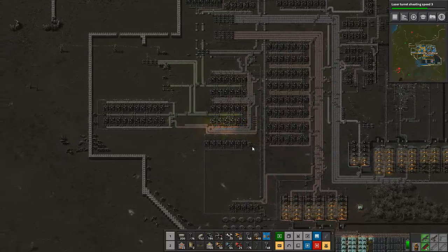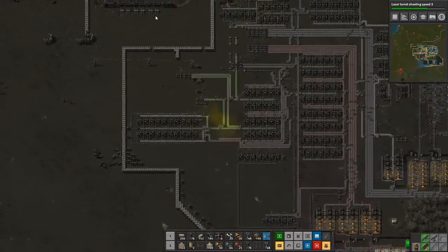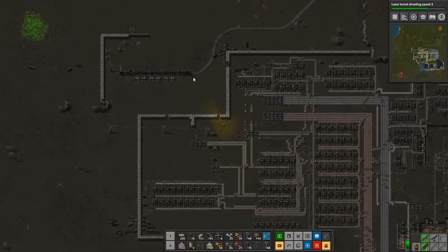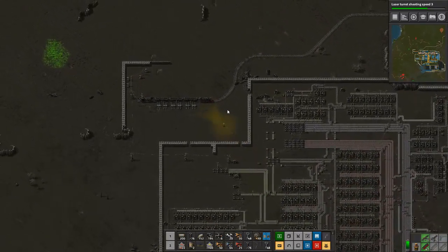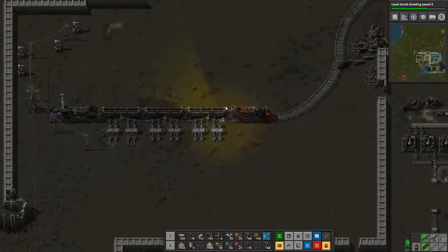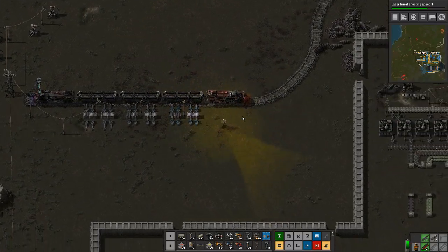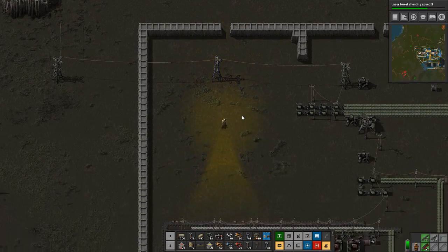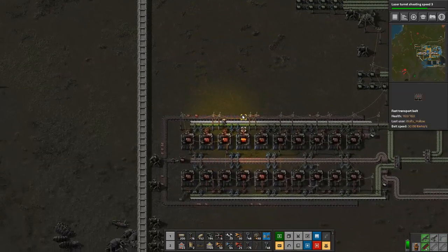The good news is that last time we managed to get our train set up. It's not exactly set up, but it's here at least. Soon we'll be able to automate all of our circuits and things, and we can start working on other things.